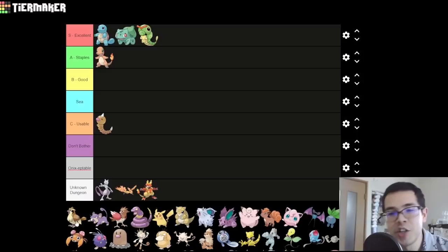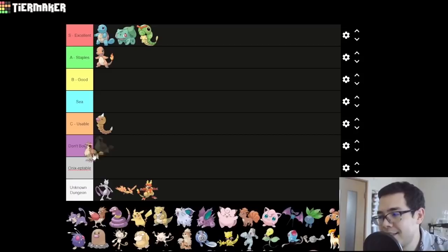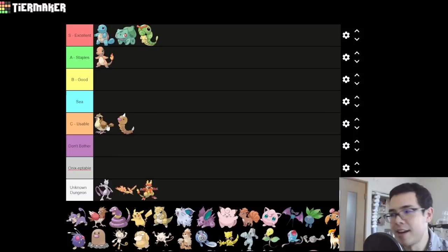Pidgey — the most milquetoast of all starter birds. It's fine. Would I describe C-tier Pokemon as fine? I guess so. It's just very unexciting — okay bulk, barely okay offenses. But why would you use this? Just use Spearow, who's available literally 30 seconds later. Sorry, Pidgey.